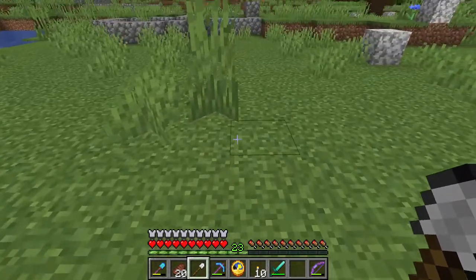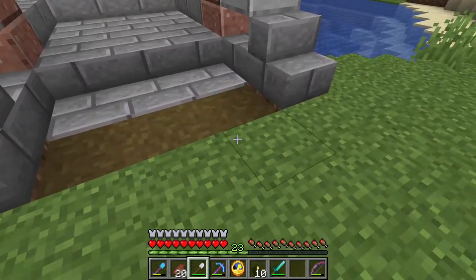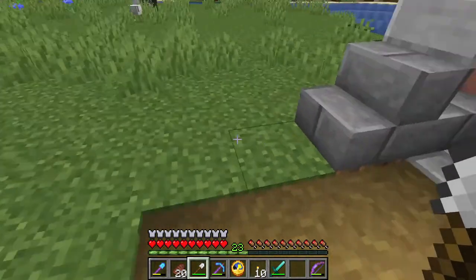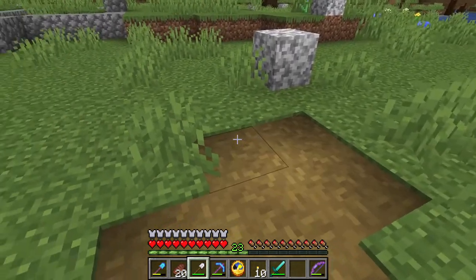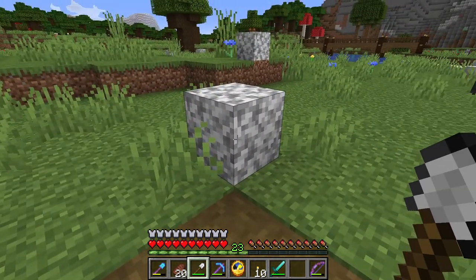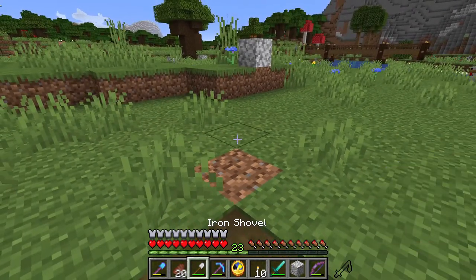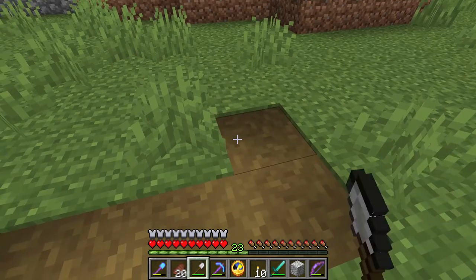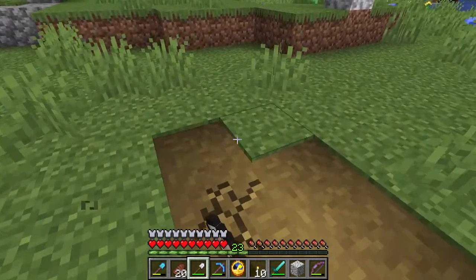I'd like to make a bit of a transition here, but first I just want to lay down our path, which is going to be not straight — we're not going straight at all. We want this path to be fairly curved. Also worth mentioning, in 1.17 we can now put path blocks on dirt itself, which is absolutely wonderful.